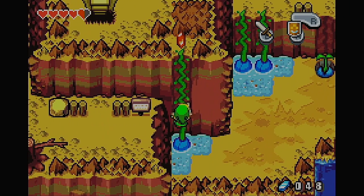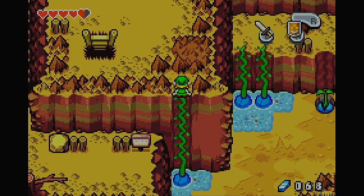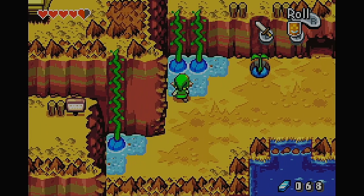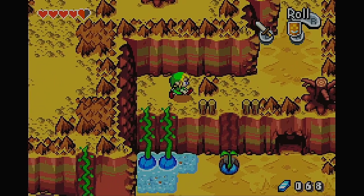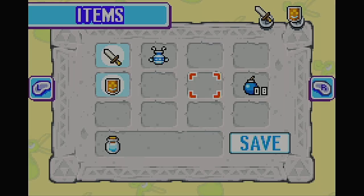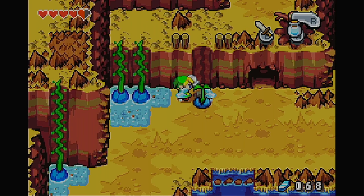We can get ourselves 20 rupees. Rupees have been pretty useful in this game so far. And then, yeah, as you can probably tell, we're going to want to sprinkle the water on this thing — this little sprout, I guess you would call it.